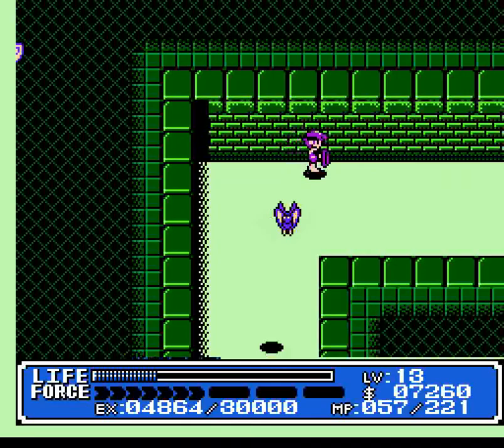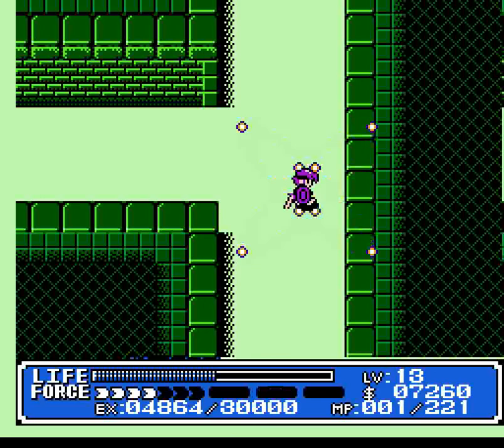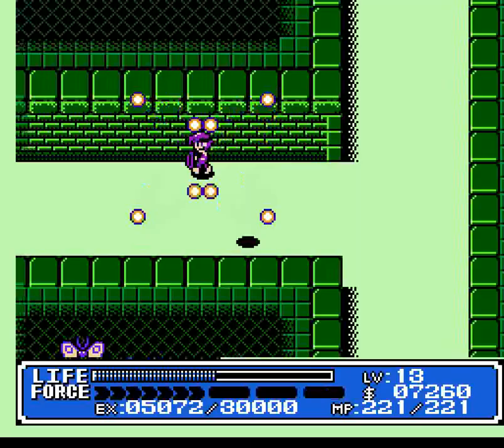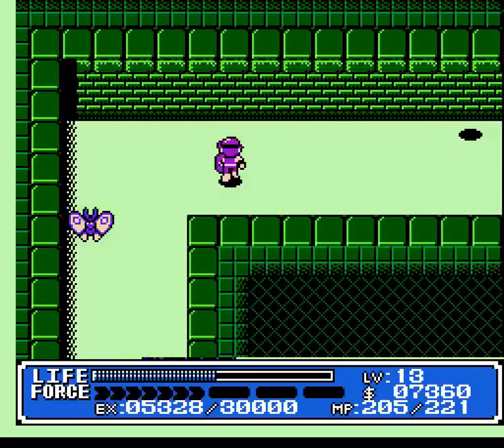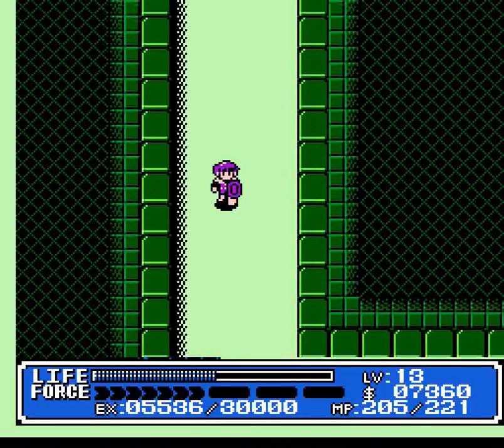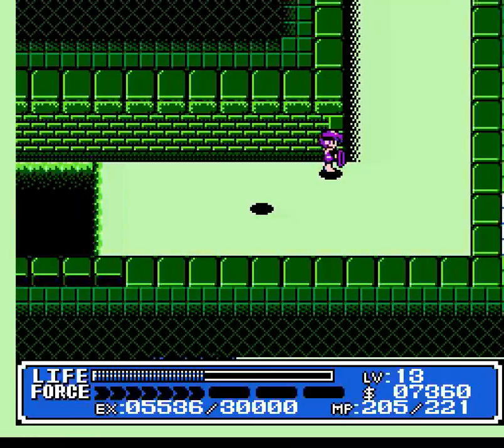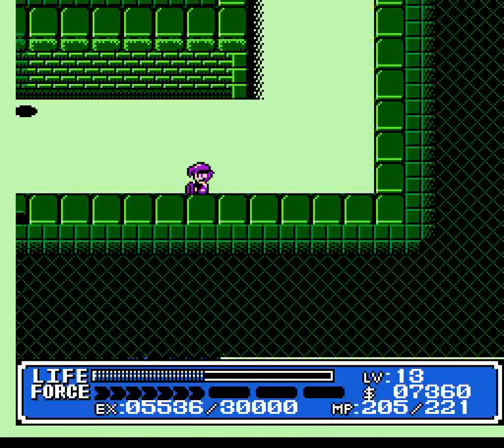Here we have another new enemy: invisible mages. They can only be hurt by level 3 magic. And your best bet for hurting them is fire, because it'll kill them in one hit - or rather, three hits. It'll catch them in the loop and hit them three times and kill them.